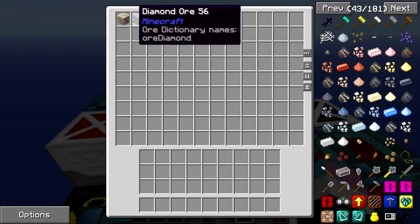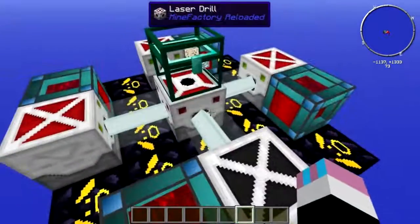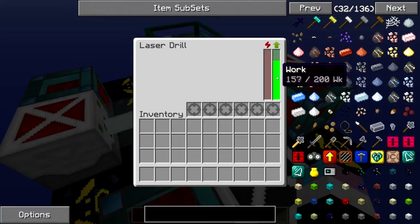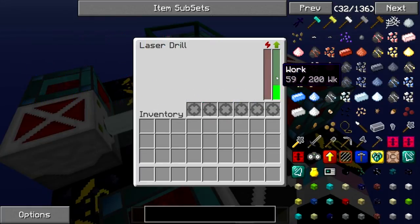As you can see, it's already dug up a diamond and a rutile ore for us from Mariculture. And this is how fast it's working — this is at full speed. You might think, well, that's not that fast — that's what I thought. But over time, if you leave this on for a bit, it does gather quite a lot of ore.